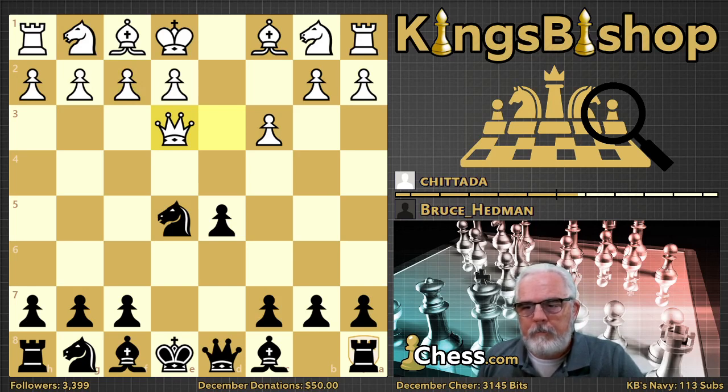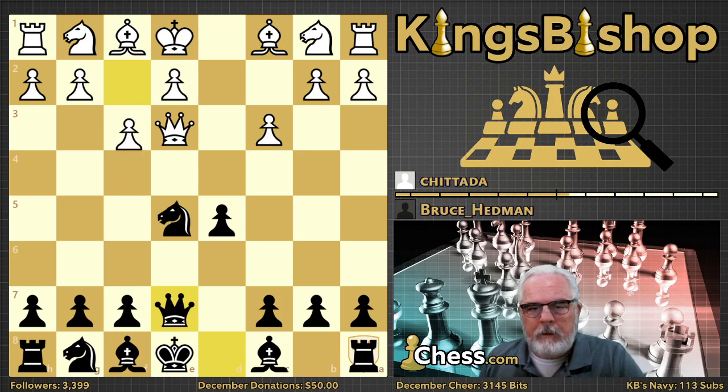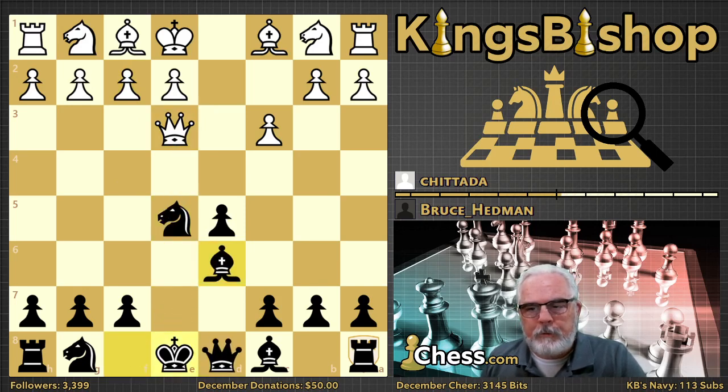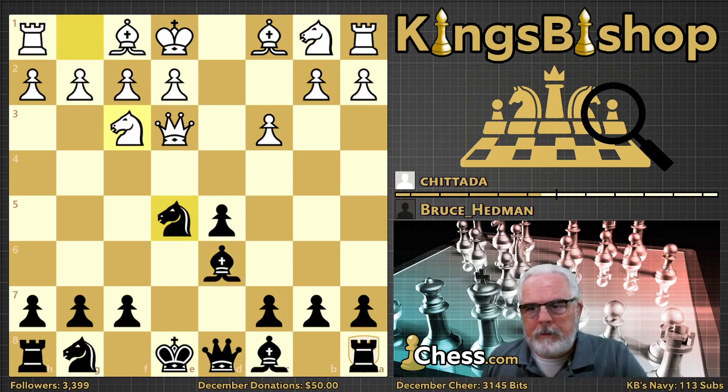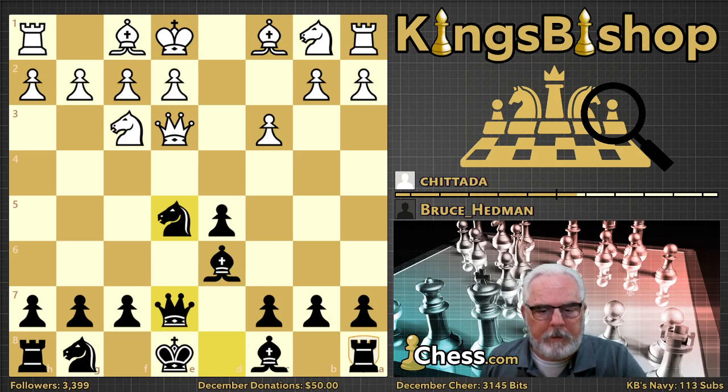Bishop D6 is actually a mistake by Bruce because you've got to deal with the pin. Black has defended his knight with bishop D6, but it does not address the threat that white would like to play — pawn to F4 attacking the knight, which cannot move because it's pinned, and therefore that knight would be lost. So for that reason, queen E7 has to be played, because now the threat of F4 is negated — the knight will be able to move away and no harm no foul if he trades queens.